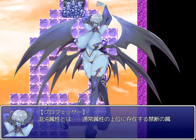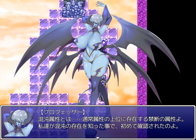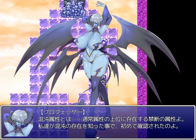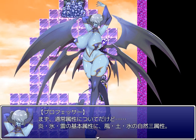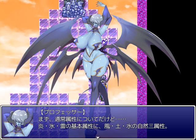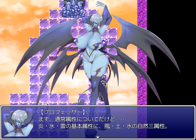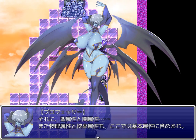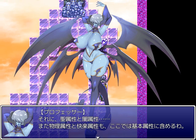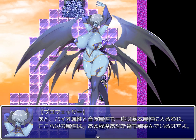The chaos elements are forbidden elements that exist above the standard elements, first identified after the discovery of the phenomenon of chaos. About the standard elements: there are the basic elements — flame, ice, and lightning — then the three natural elements: wind, earth, and water. Then holy element and dark element. Physical element and pleasure element are also included in the basic elements. And the bio element and sound element are technically in the basic elements.